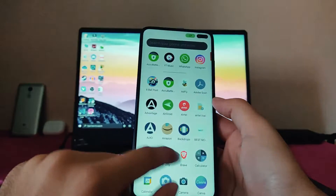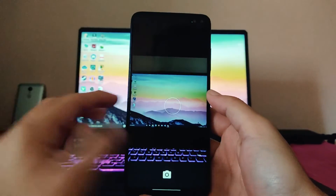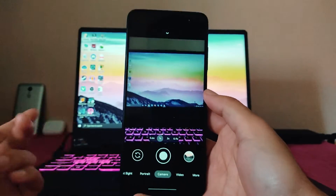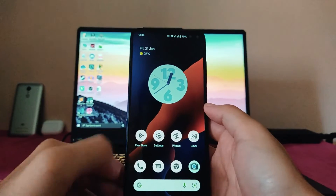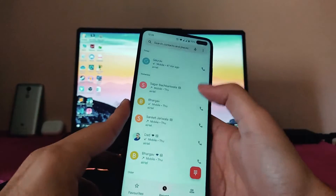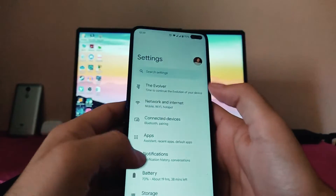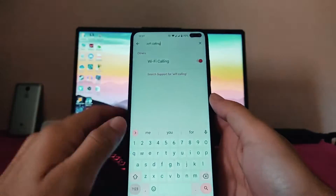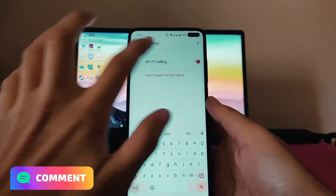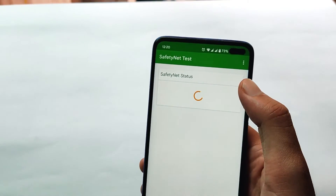Talking about the camera, the default camera is just the normal cam — nothing special is available. But I have installed Google Camera 8.1 which is working perfectly fine, so you can download it if you want. Talking about calls, they are working perfectly fine, but by default Wi-Fi calling will be off. You just need to go to settings, search Wi-Fi calling, and turn it on from there. So by default Wi-Fi calling will be turned off but you can turn it on.